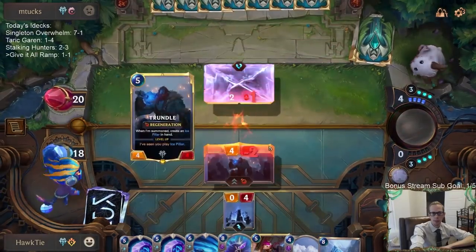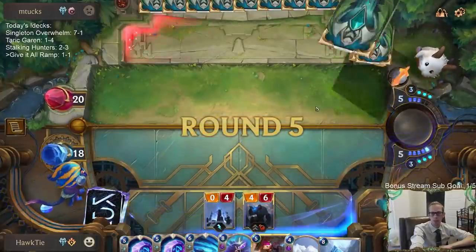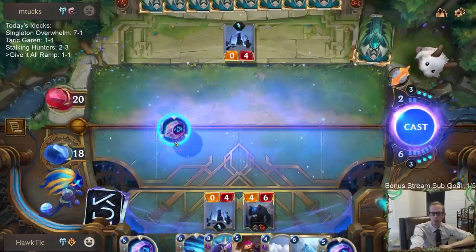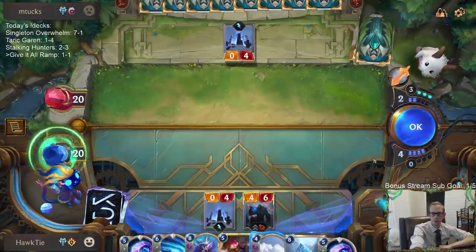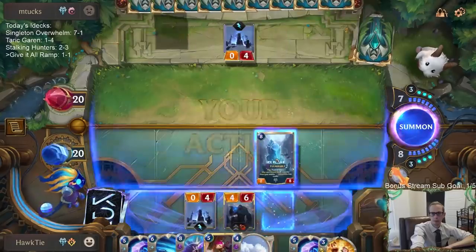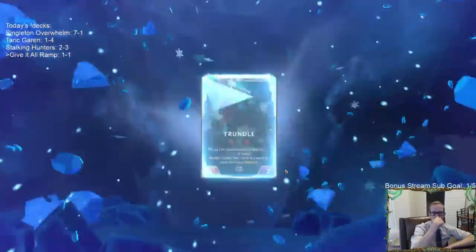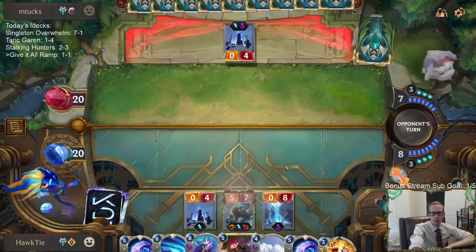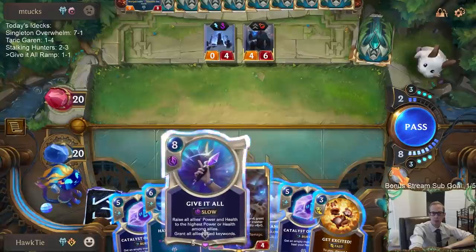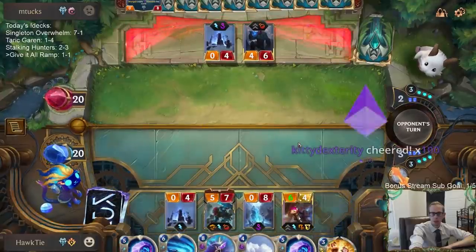I don't know if I'm supposed to let them draw that card — maybe it was the ramp card they needed. The next one was finally the Weirding Stones. So basically, do I want to play Give It All this turn or play Vi first? Probably Vi first.